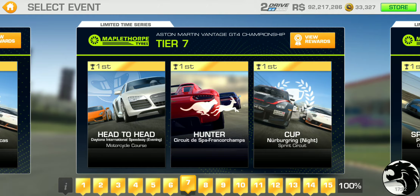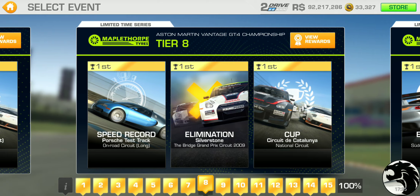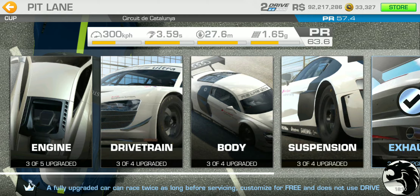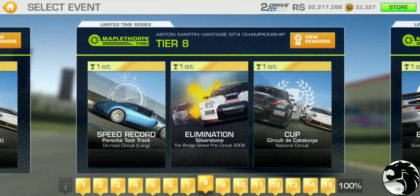Tier eight has a speed record at the long road circuit of Leipzig Porsche test track — that track usually isn't too difficult for top speed. There's also elimination at Silverstone Bridging Grand Prix and the cup at Catalonia National — three laps, which is a higher lap count. The PR requirement is 57.4, so we're still good with second-tier upgrades.